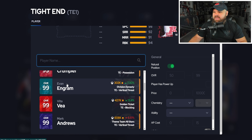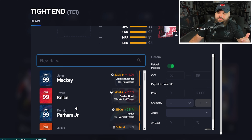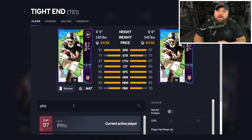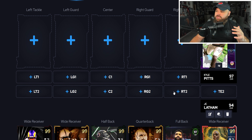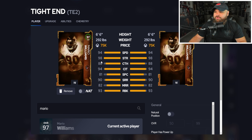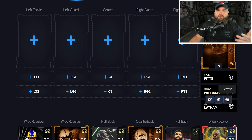Tight end is a spot that changed so much. Dalton Kincaid was around 200k, now he's 284k — out of our price range. Evan Engram at 300k with Double Me makes sense, but a card I think is severely underpriced is Kyle Pitts. He's not a run blocker, but 97 speed, 6-foot-6, 245 pounds — you can make him work. You can also play Trent Williams at tight end and put JC Latham's tight end card at fullback. If you don't want Kyle Pitts, Mario Williams at tight end is going for 75k. He gets Honorary Lineman for zero and Secure Protector for one AP — great for a run-heavy player.